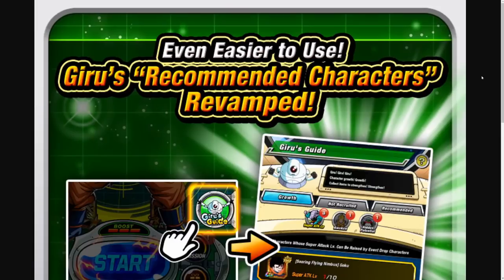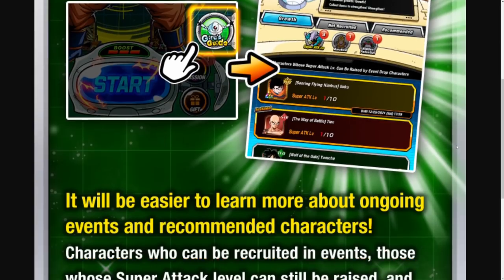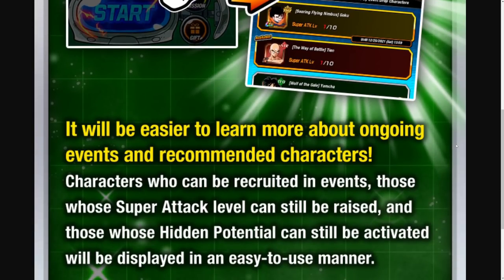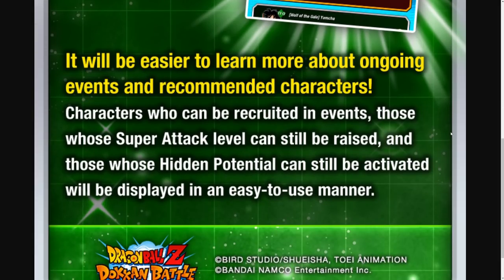Moving on, we have even easier to use — Giru's recommended characters revamped. So the Giru's guide feature on the side of your screen is now going to be even more useful. It will be easier to learn more about ongoing events and recommended characters, characters who can be recruited in events, those whose super attack levels can still be raised, and those whose hidden potential can still be activated — all displayed in an easy-to-use manner.